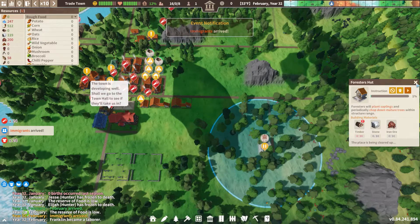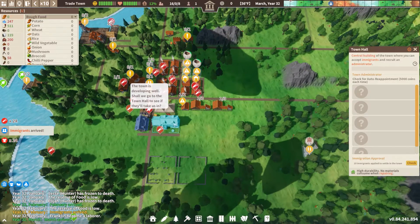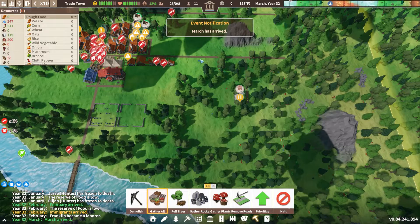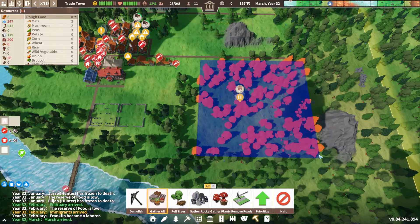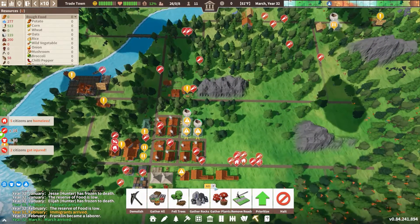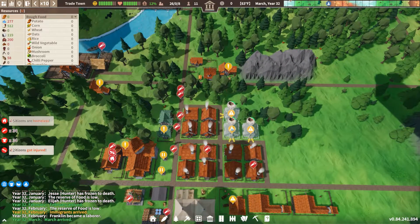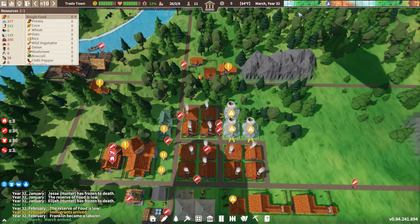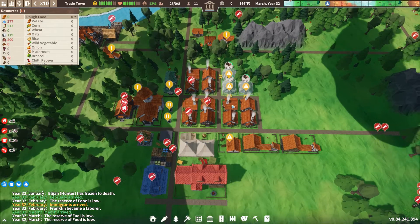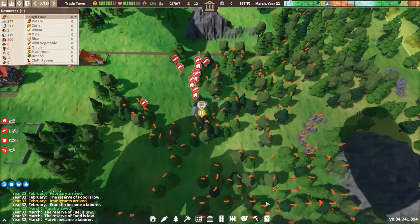Down over here I have a forester's hut but no gatherer's hut yet — I'm not going to build that one yet. This area is where we'll get most of our timber, so we'll do a timber area over there. With all these new immigrants, I'm going to do some gathering with them — haven't really been able to until now. I did put in three more houses because I saw immigrants coming in and we're going to need space for them.